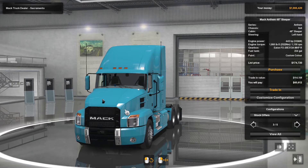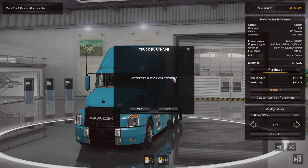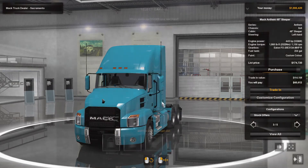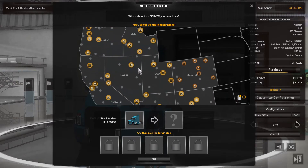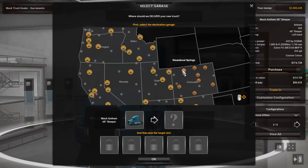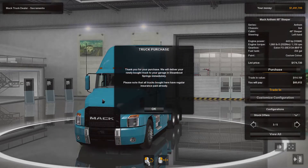That takes you back to the previous screen where all you do is click Purchase. It'll ask if you want to drive your new truck - if you don't already own a truck, this option doesn't come up. Click No there, then choose where you'd like to store it. If you've only got the one starter garage, it'll put the truck there and automatically put you in that truck.